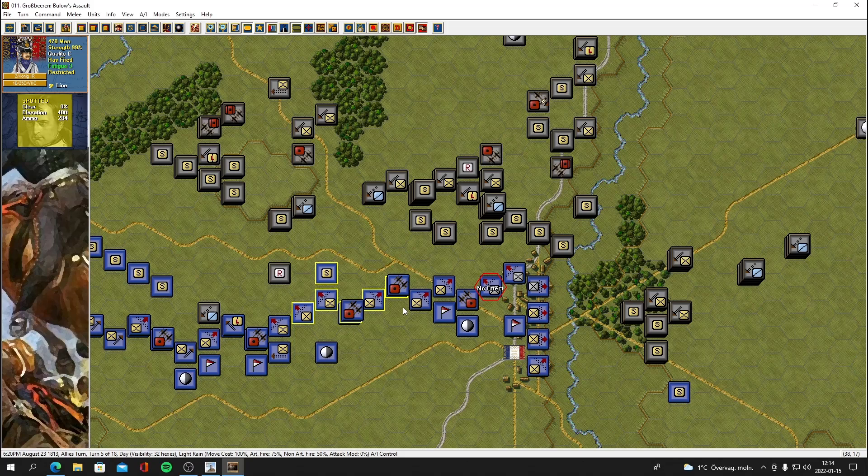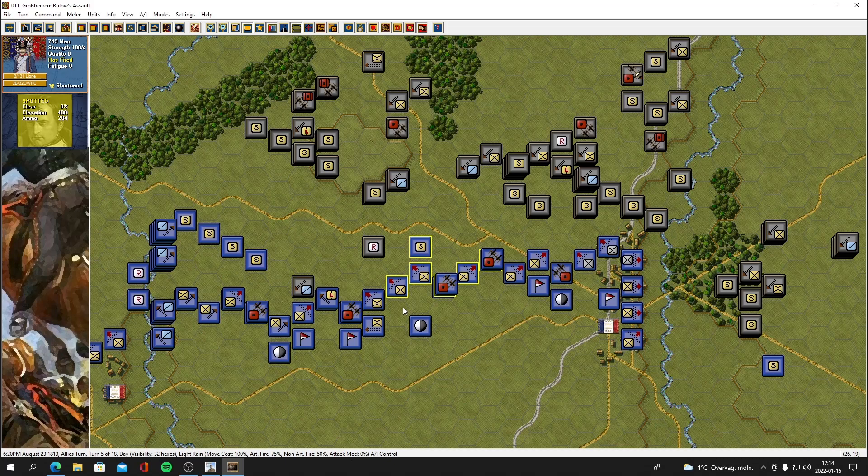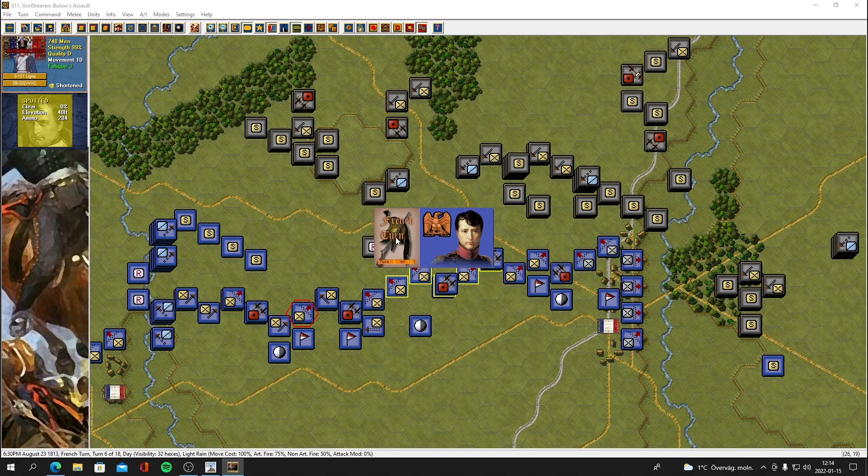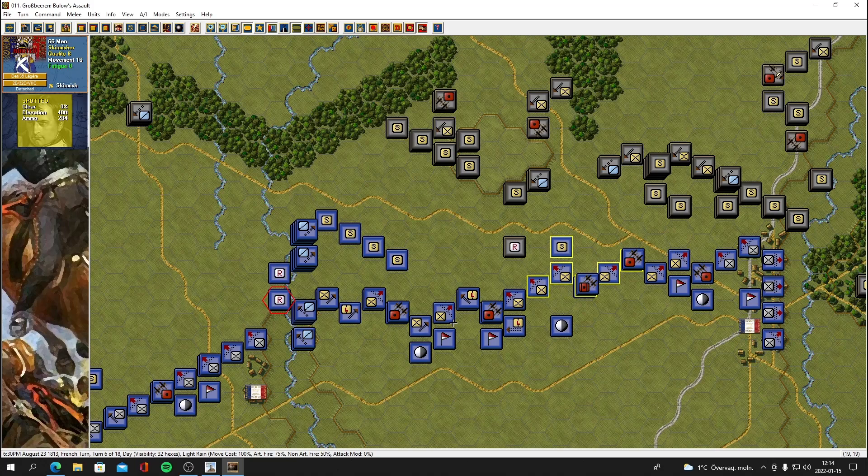Skirmishers are firing. 44 attackers to one defender — those badass horses just charged straight in there, got shot to pieces and slaughtered. Zero units undisordered out of two units checked, zero units rallied out of two — our skirmishers are still on the run, we need to get them behind the lines somewhere. What just happened here? Let's look at the victory conditions.